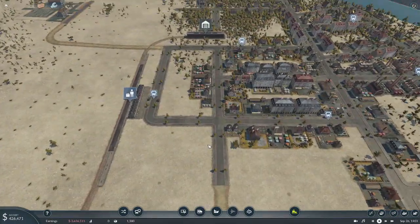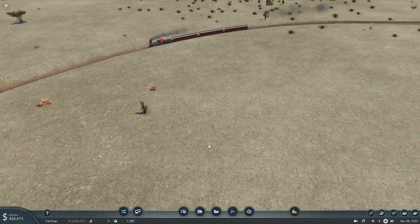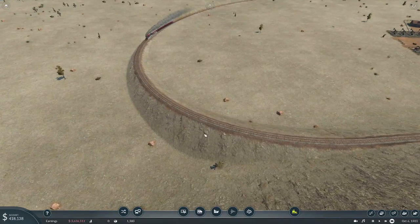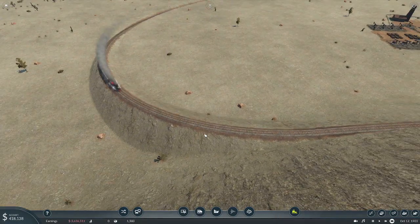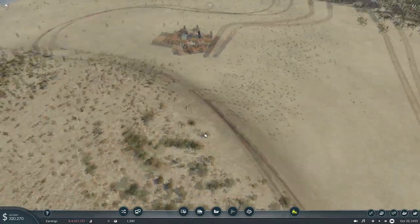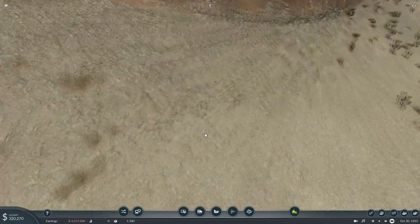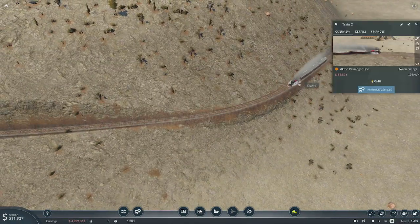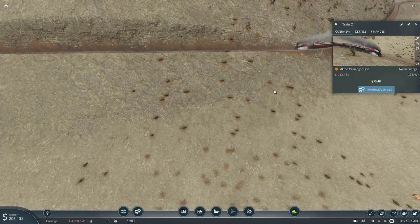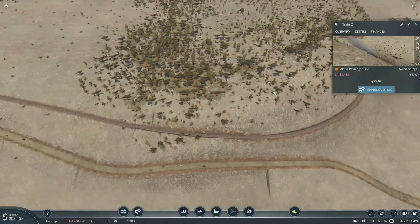We've spent almost all our money doing that. How's our train doing? He's chugging along — let's put the speed back up. He is going to be chugging along a lot slower when he gets here, although the ride downhill is probably going to be interesting. He seems to be keeping his speed — well, he's losing a bit of it. Yeah, this is where it's really steep, over here.